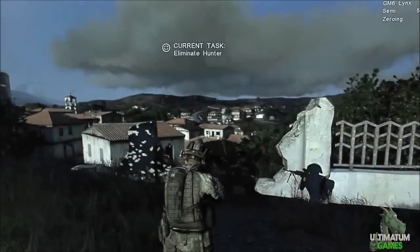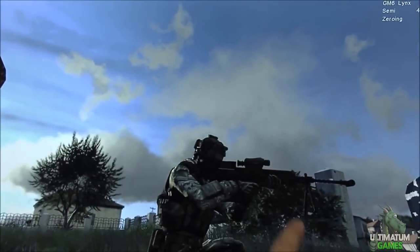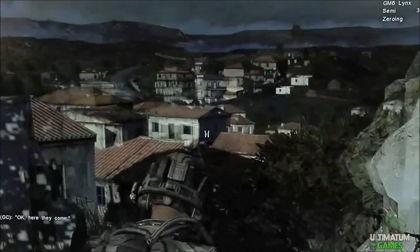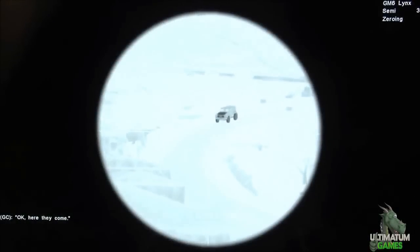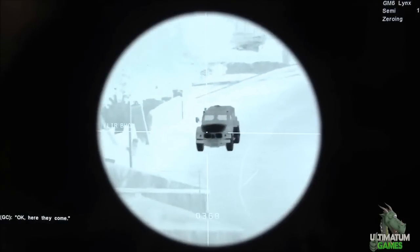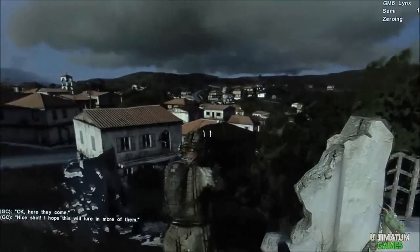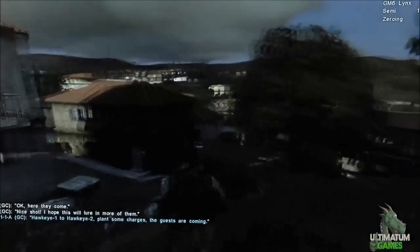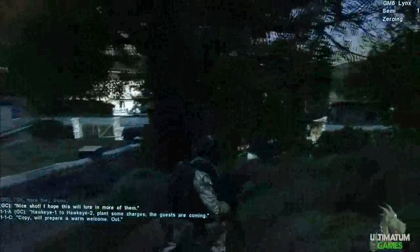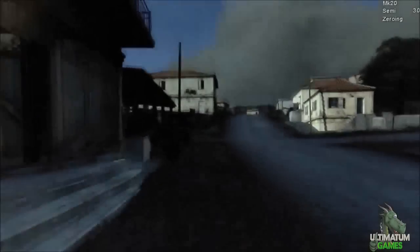I'm now wielding the GM6 anti-material rifle with visible recoil in the barrel. I have thermal imaging optics, which means I can see hot objects displayed in black. The car has a hot engine and if I hit it, it stops - I've practically disabled it. So you can actually hunt down vehicles in Arma 3 by targeting their engines using thermal imaging optics.